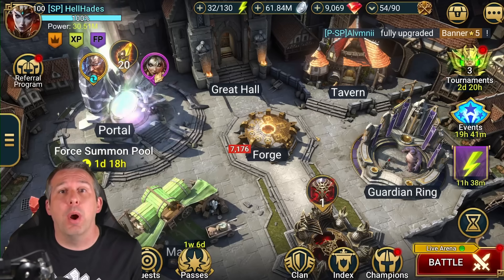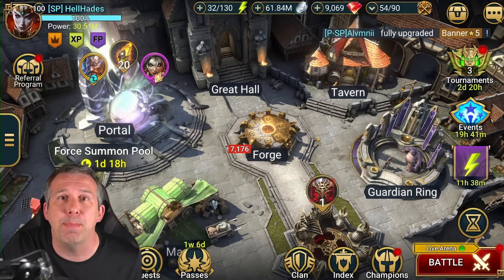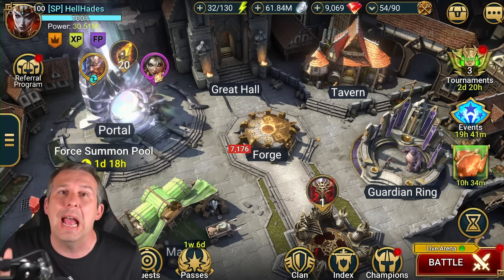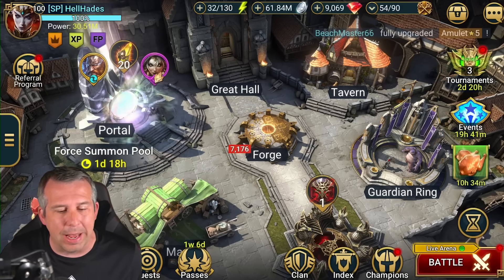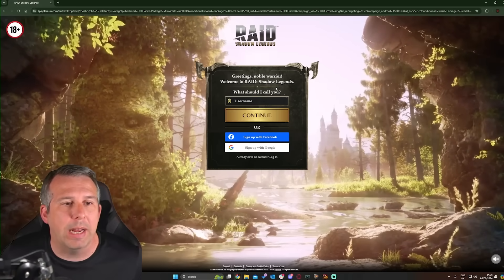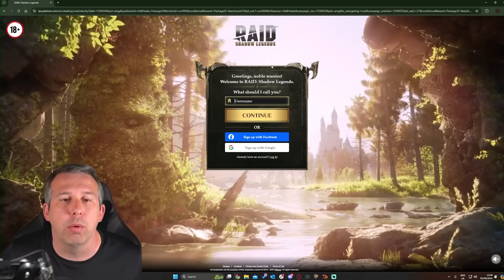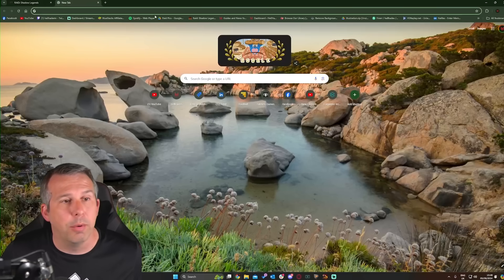Before I do that, if you are a new player to Raid, you can actually get yourself two free epics by using my link down below. You're going to be able to get yourself Tagore and Zargala to open your account with — Tagore coming straight away and Zargala once you hit level 15. All you need to do is go to the web link below, sign up for Raid: Shadow Legends, download the game, and you'll grab yourself two free epics.